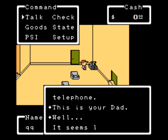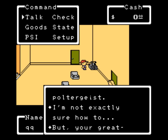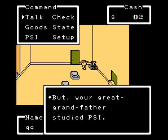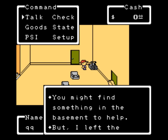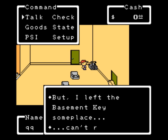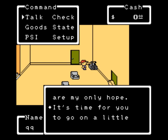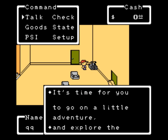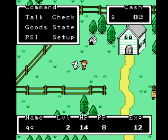We answer the phone — it's our father. He explains there's a poltergeist in the house, that our great-grandfather used to study PSI, and that his old stuff is in the basement, but he can't remember where the key is. He tells us we have the powers of PSI within us and now it's time to go on an adventure. Whoa, that is some wicked fast plot development.